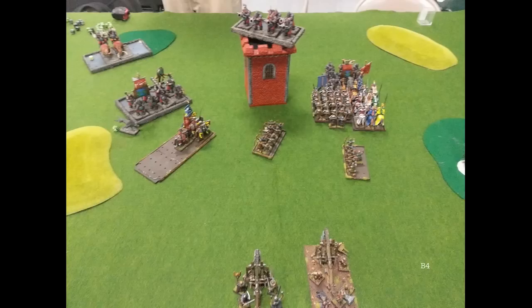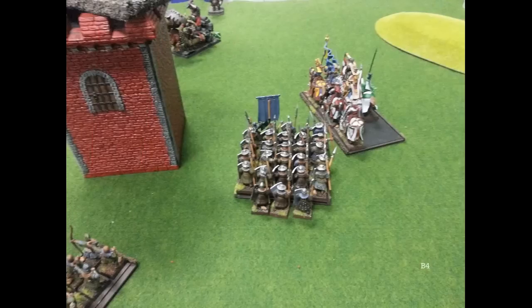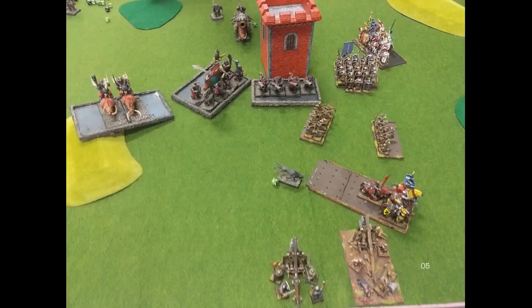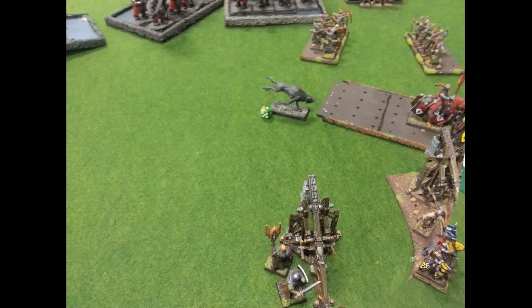I take my Knights Errant and park them in front of his Death Star — what I was trying to do was make it so that if he charged me I could flee and bounce through my Bowman, but I just couldn't move enough. If I flee now, he's going to have a decent chance of catching me. Trebuchets killed a couple of guys. His level 2 rallied right at the edge of the board. After combat, I couldn't get the spell off and I lose my Spellcaster. We do beat and break the Bull unit and run them down, so at least I have something. His turn, he charges my Knights Errant and I flee and get away. His Iron Blaster hits my Trebuchet and only does a couple of wounds, so it's got a little life left.